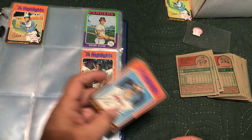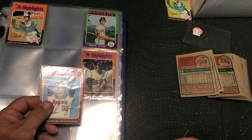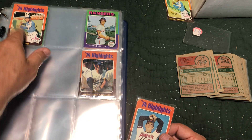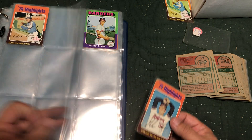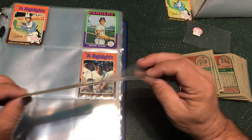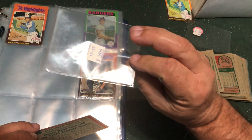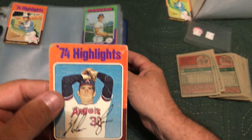Next one is going to be card number five — Nolan Ryan — it's beat up, but I don't have one so I'm just going to stick this one in there for now. It has a $30 price tag on it, but that's very wishful thinking for this card in this condition.